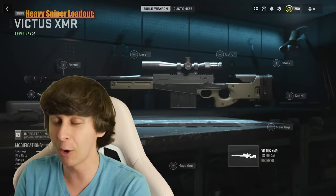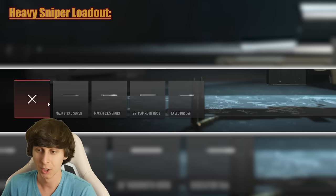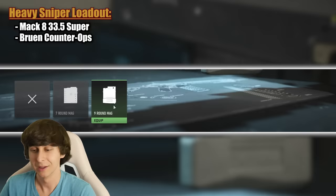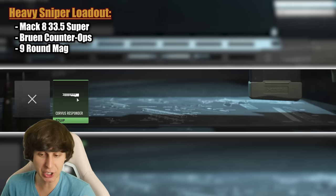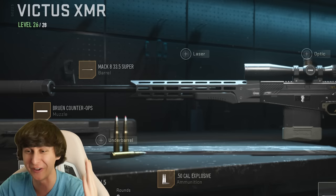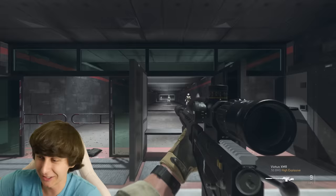We're going to put on as many attachments that hurt the aim down sight time. Starting with the barrel, we're going to put on the longest barrel, which is the Mach 8 33.5 Super, the Bruin Counter-Roth Suppressor which is a humongous suppressor, the 9 Round Magazines which are extremely heavy, the Corvus Responder Guard, and the .50 Cal Explosive rounds for extra kick. There it is — the loadout for today's video. It is so big the gun doesn't even fit on the screen. Let's test it out in the firing range.